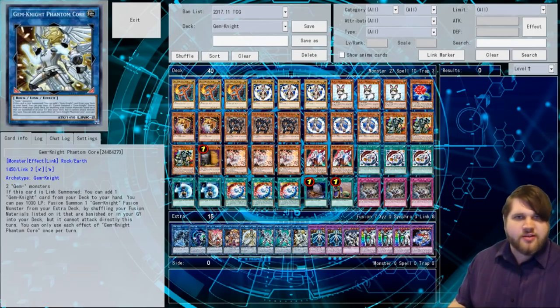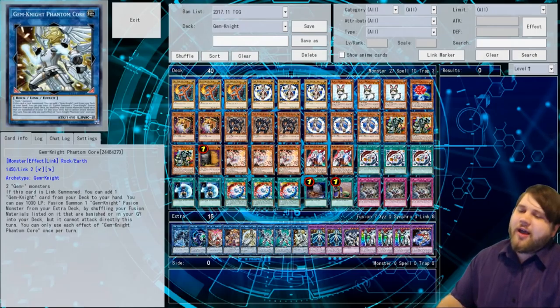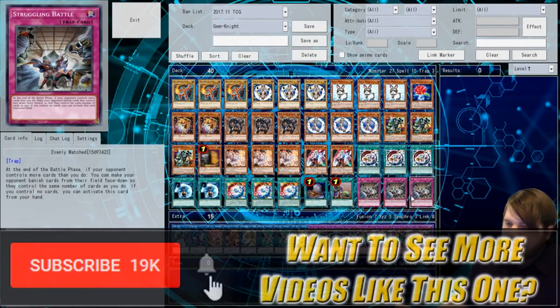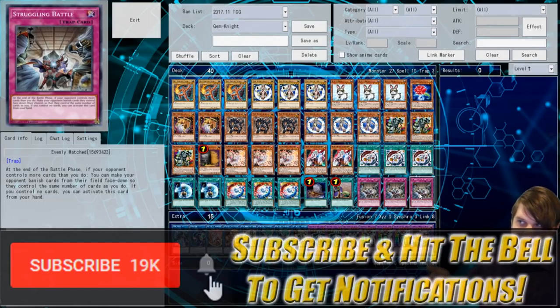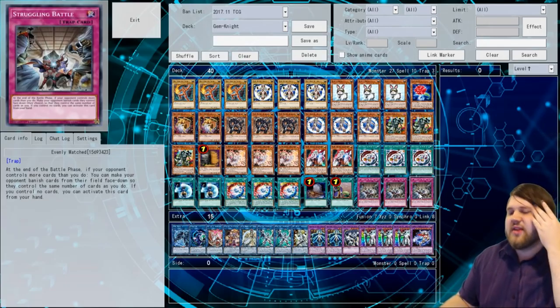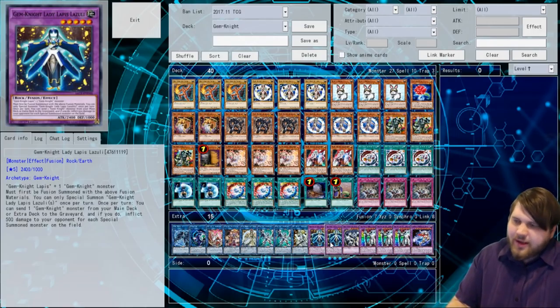If there were ever any proof that Santa Claus is real, it exists right here on this screen, because tis the season to be jolly and I am having so much fun. My theory for testing this deck — I put Evenly Matched in it. Absorb Fusion was like the worst card in my deck so I took those out, because it's very limiting to your play structure, and I put these in. If I go second, I can just Struggling Battle them and then win. This deck needs no battle phase — you just burn them.